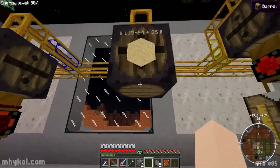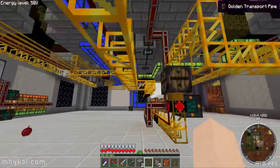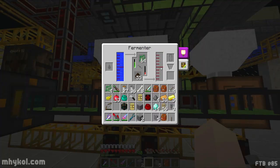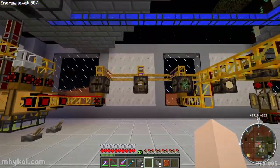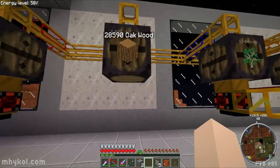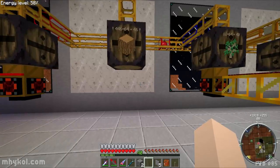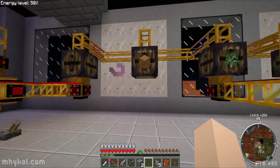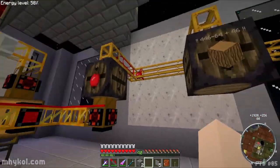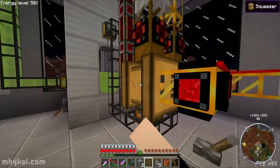Saplings come in here, and then they feed over into the fermenters which are here. Wood goes in here and there's a ton of oak wood - I don't know what to do with it yet. I could turn it into charcoal and use it to fuel things, I'm not sure. I'll figure that out. Apples come into this one and feed into two different squeezers.